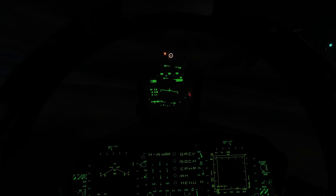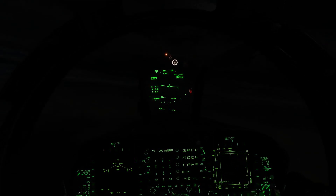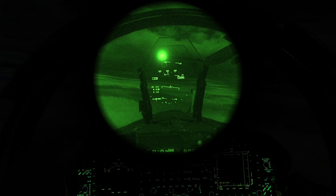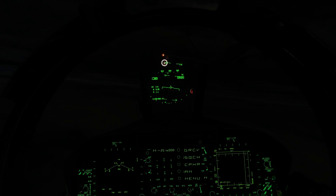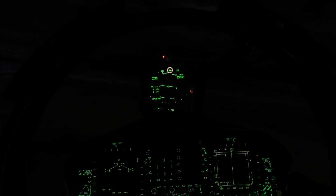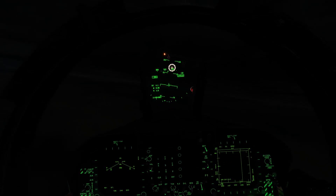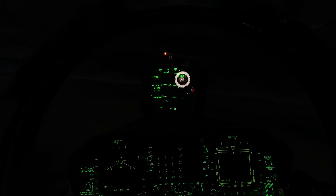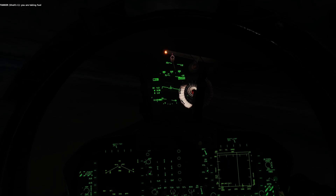You can switch off the NVGs and you can see the basket is nicely illuminated by the probe lights. Another option is to switch the NVGs on and switch your exterior lights off — so you can still see the basket but it's not directly illuminated. I go for this method because the basket stands out nicely, and it's really authentic to see the wingtip light, the basket and not a lot else. Stabilizing and driving it in is so much easier with the F-18 when you can see the basket and the probe in front of you.